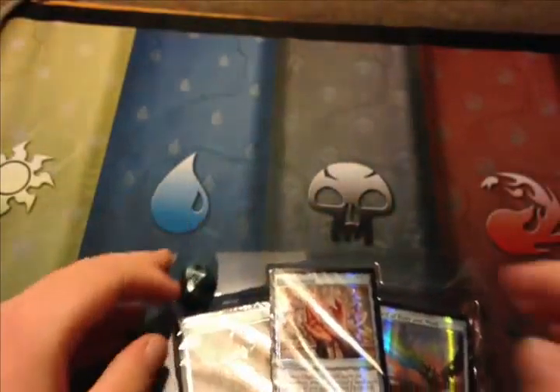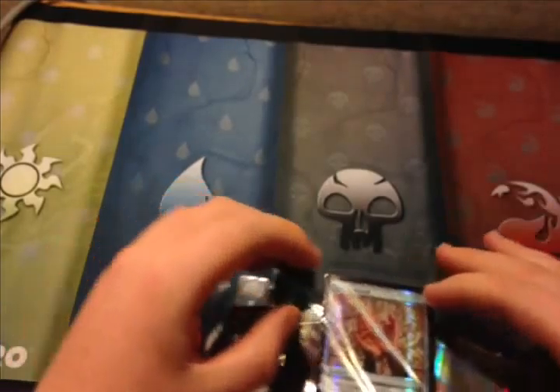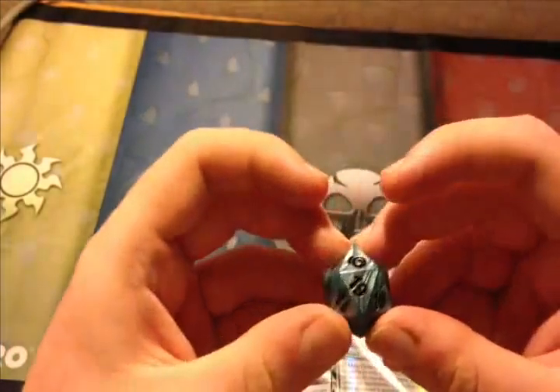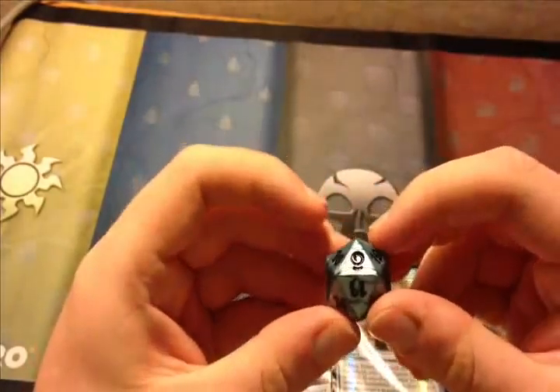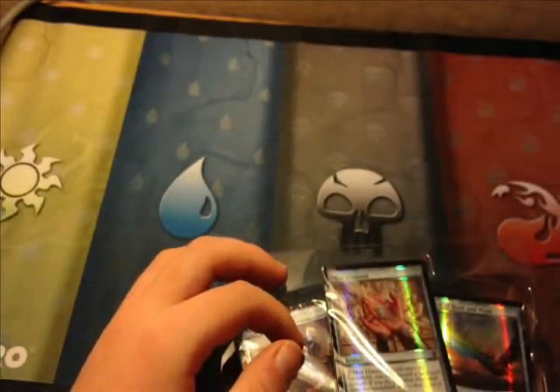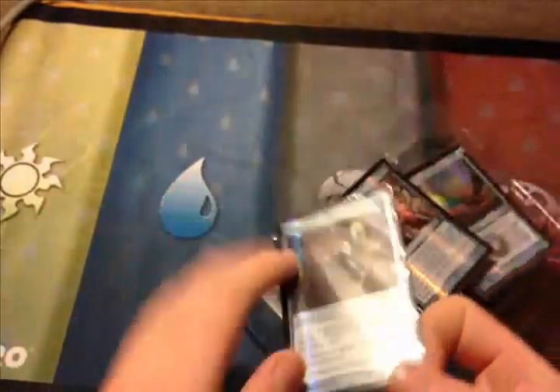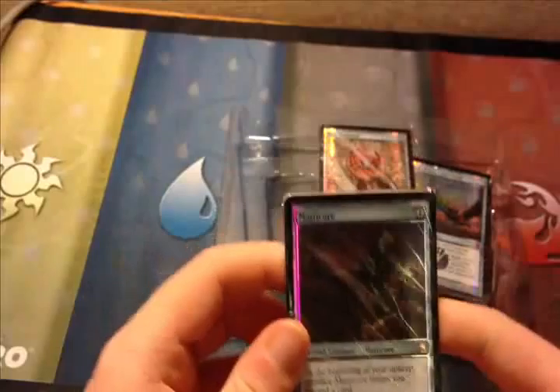Relics has a really cool die. Let me go ahead and open this. There we go — the Relics die. It's really nice and it's like the artifact color, so that's cool. I'm going to go ahead and set that with the other two I've already opened.